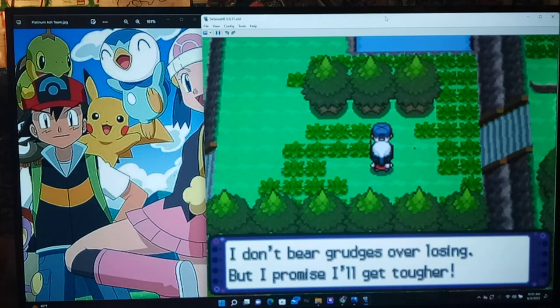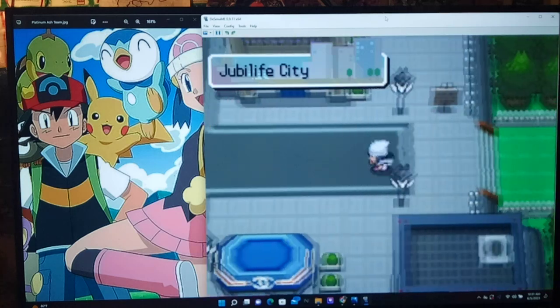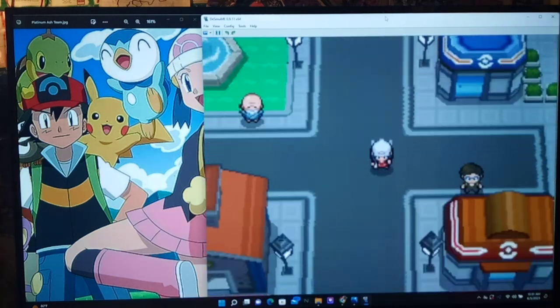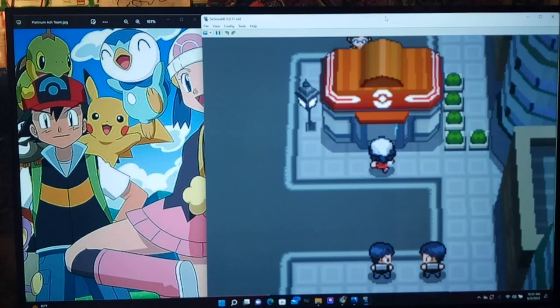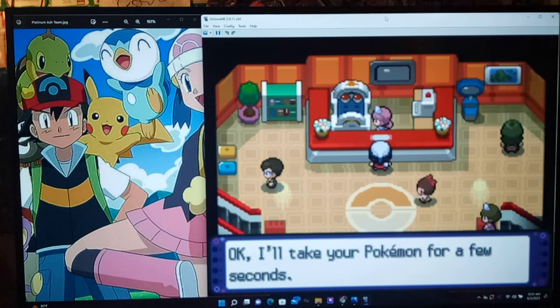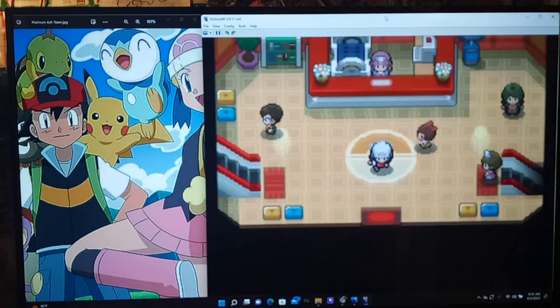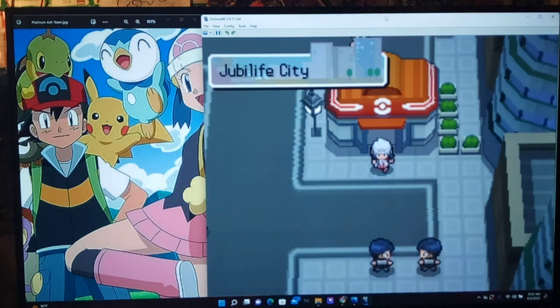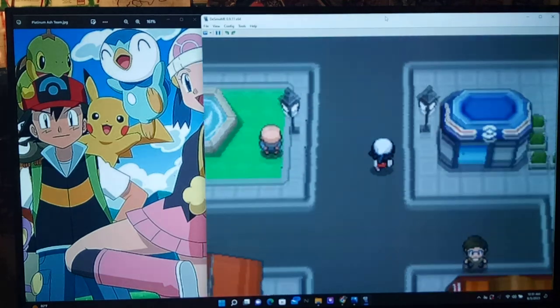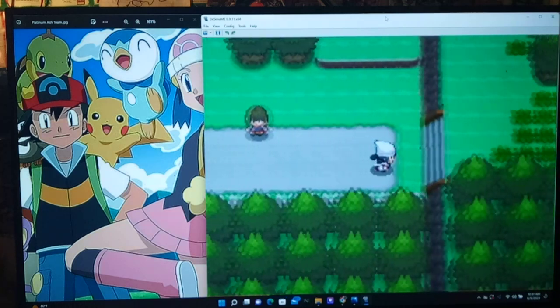Yeah buddy, you don't stand a chance. 'I don't bear grudges — I promise I'll get tougher.' His voice just radically changed there. I'm just gonna go back to the Pokemon Center real quick. That way I don't have to use any of my money on potions. Expect to see me do this a lot — running back to the Pokemon Center — because I definitely want to prioritize using my money on Pokeballs or any other catching items we can get, like Dusk Balls or something. I can't wait till we get those.